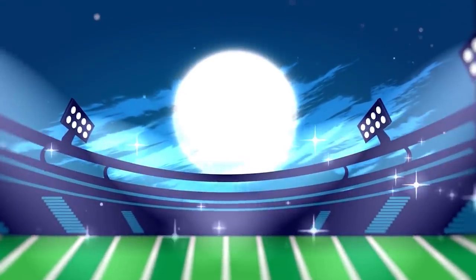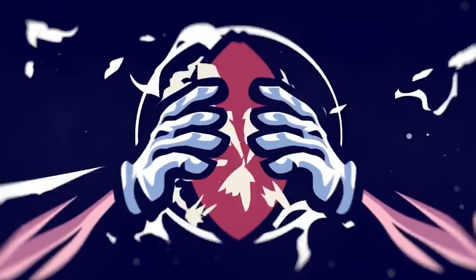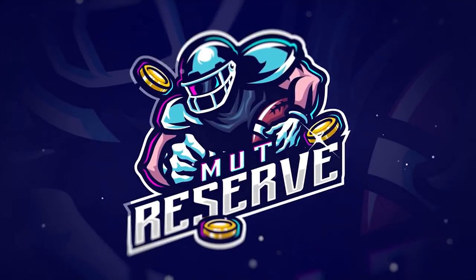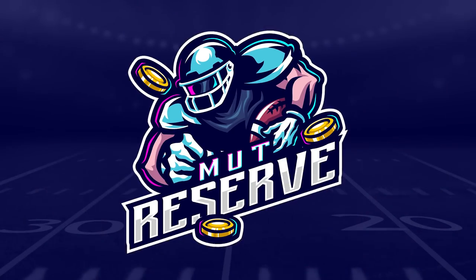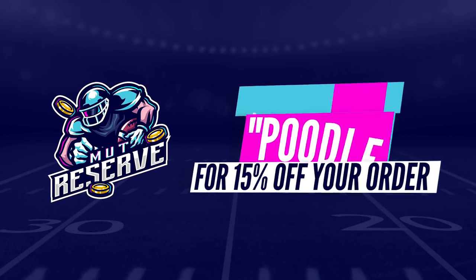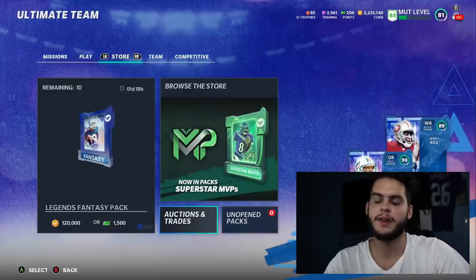Looking for super cheap, fast, and reliable Madden 21 Ultimate coins? Look no further than my sponsor MuttReserve.com. They've got 24/7 support, they're super awesome to work with. Skip the packs, save some money — head over to MyReserve.com and use code 'Poodle' for 50% off your order.